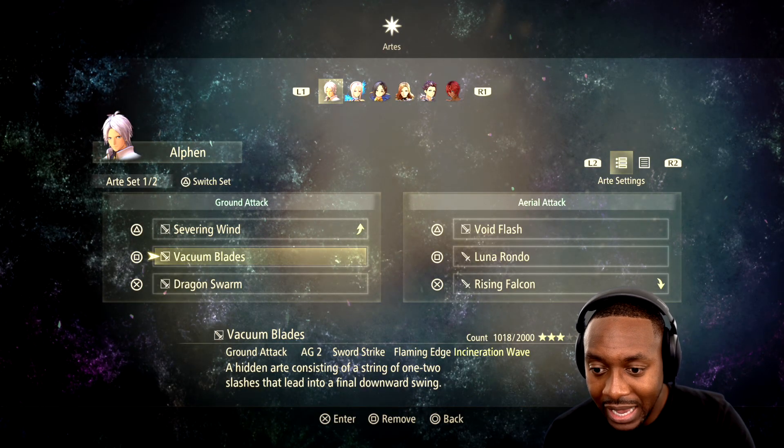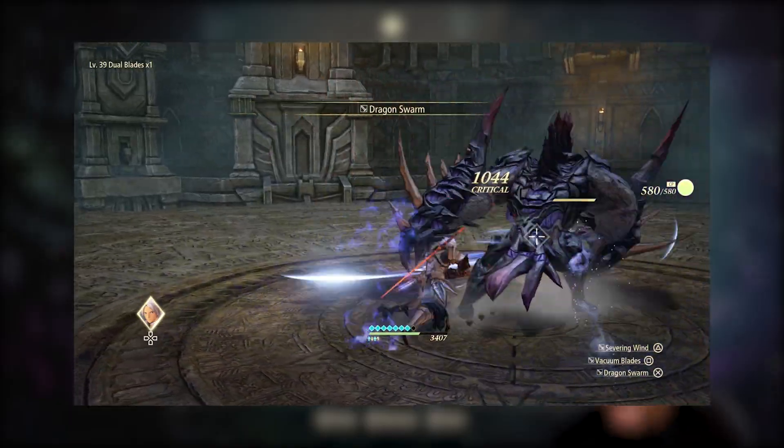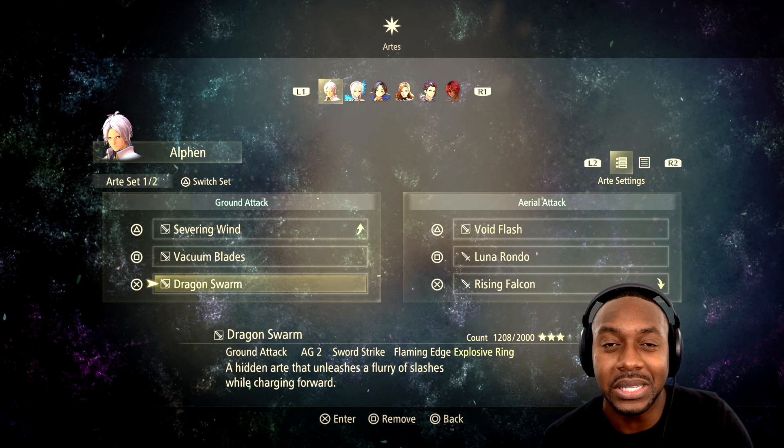Vacuum Blade is a fast attack — it's quick, one-two-three, and it goes right into Incineration Blade, which is good. Dragon Swarm is cool; I like this one because it looks cool. I use this one sparingly because it is a three-hit, so you can get stuck sometimes. Make sure you know what you're doing when you're using it.